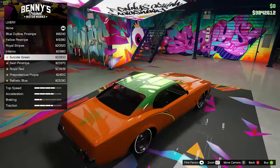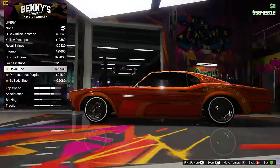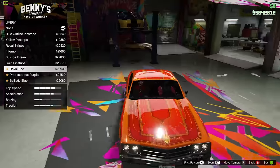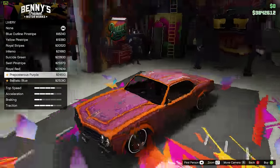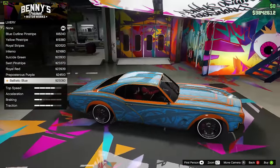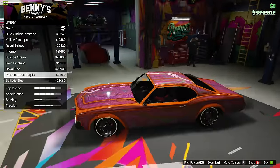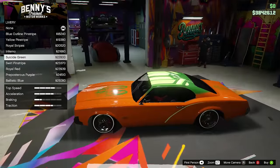Inferno — the flames — looks pretty cool. Suicide green is the one we saw on that other guy's car at the beginning. Then there's the swirl pinstripe. Royal red is the one Rockstar constantly keeps showing, but honestly I'm not a fan. Preposterous purple I don't really like either. Then ballistic blue — I don't like these last two because they cover up too much of the car.